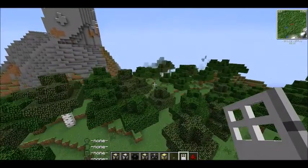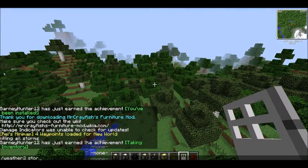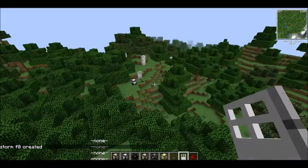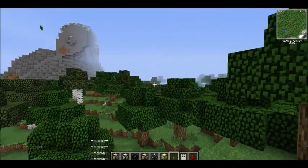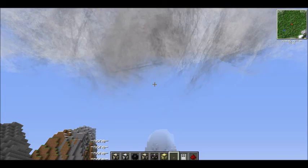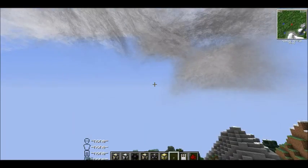There's a command we can use to spawn in a tornado: weather 2, storm create. Let's make an F-Zero so it doesn't destroy too much. Is it going to go off? Maybe it's not close enough. So we've got an F-Zero — here it is. It doesn't look like an F-Zero, I know it looks big, but trust me they get a lot bigger. F-Zeros don't really touch the ground, I've noticed.